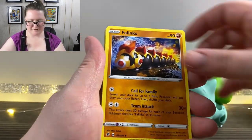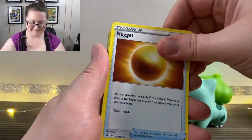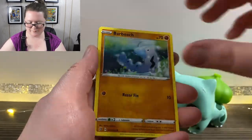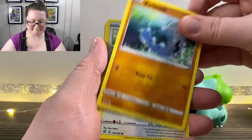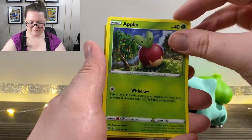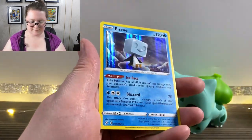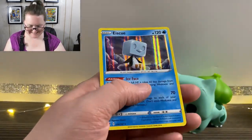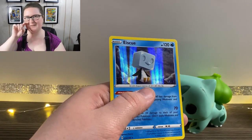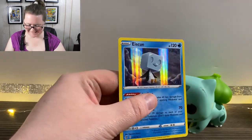Got our Energy, a Phalanx, a Masquerain, a Nugget, Wingull, Natu, Barboach, a Snom, an Applin, a Reverse Holographic Applin, and — ooh, that's cute — we got a Holographic Eiscue. So we are officially a quarter of the way through.